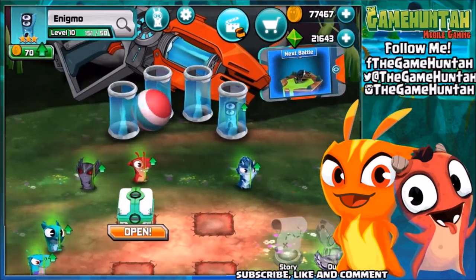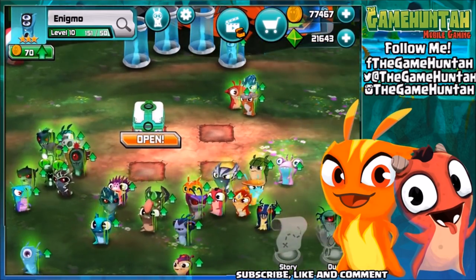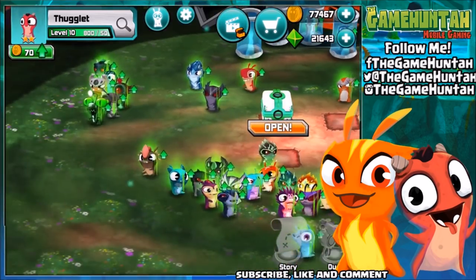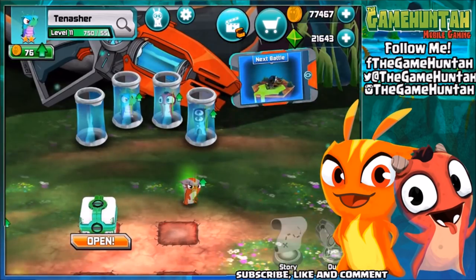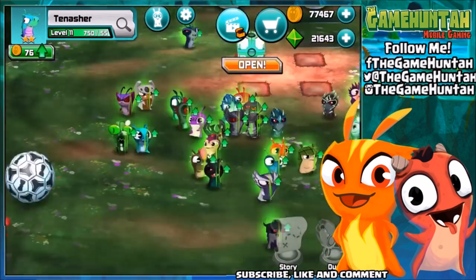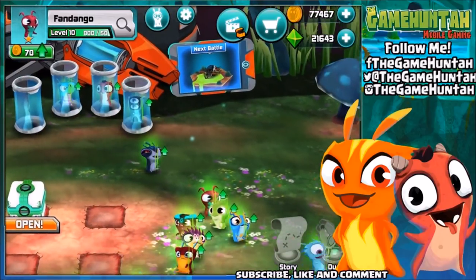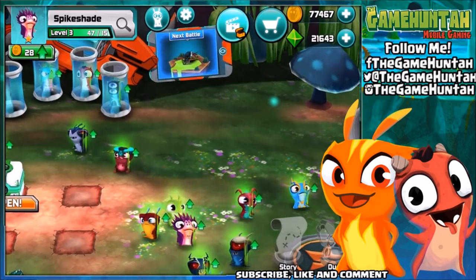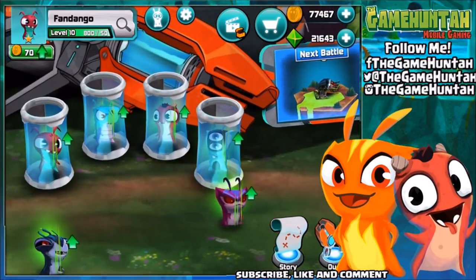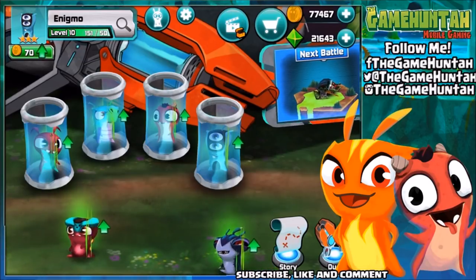I'm wondering how cool it's gonna be if we mix Fandango with Enigma with some other chargers. Let's see — we have Thuglet at level 10, let's get Thuglet in here. We can also bring Tenisher. And finally we should get Fandango — there you go, get in there! So we're going with the charger team: Fandango, Tenisher, Thuglet, and Enigma.